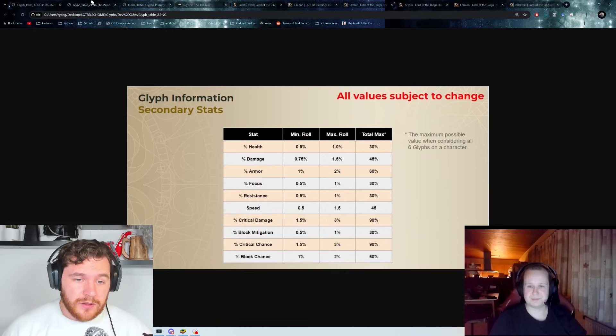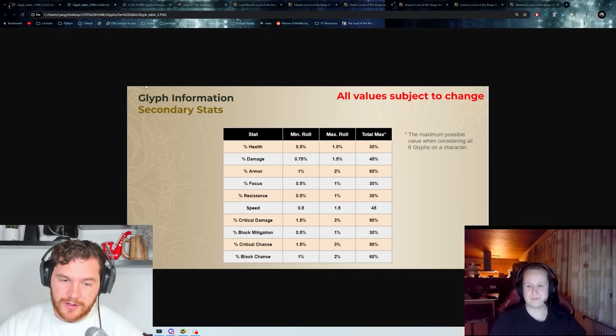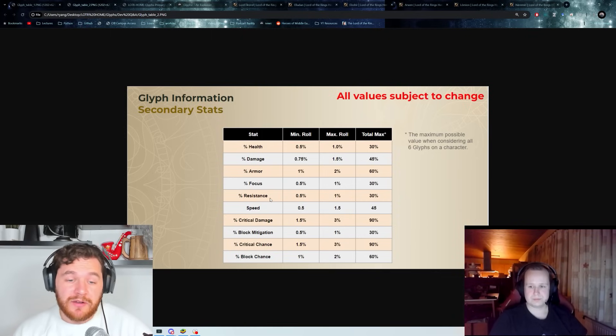For secondaries, we've got 10 options. We're going to assume speed is a good secondary on basically all characters — that's a given — so we won't include that in most of the discussion. For Elrond, you're going with the same things we thought for primaries: health, focus, resistance. Maybe this is where you can make up some resistance if you need it, getting that extra percentage from secondaries, so you don't have to have a primary one and can do a bit of focus and a bit of health. All of his kit is basically based around max health.